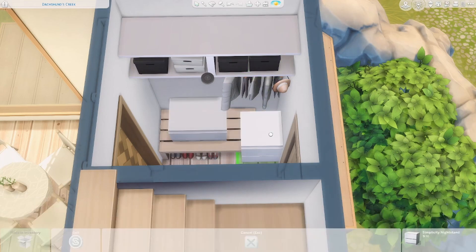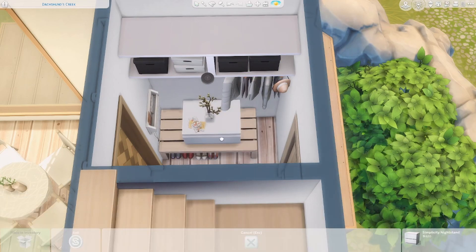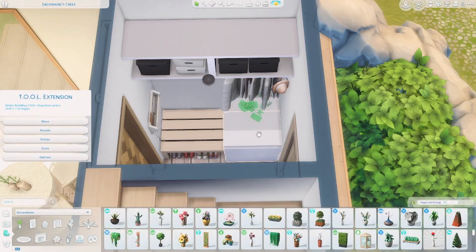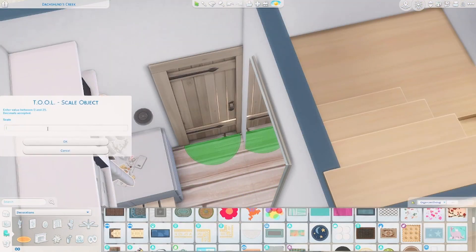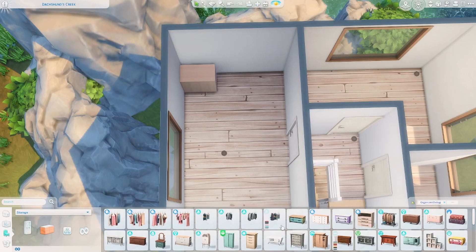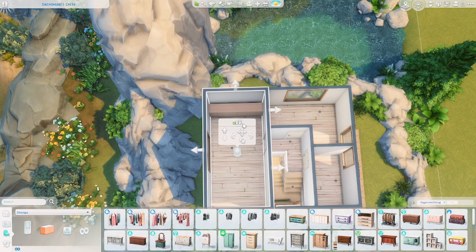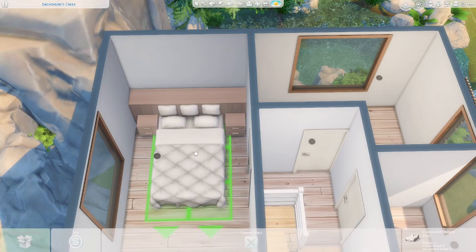I wanted to add in a little entryway area that kind of looked like a mudroom, where you would kick off your snowshoes and make sure you don't track snow into the house. I really like how this little room turned out — I think it's really cute. There's just enough room in the stairs to add a little decor item, so I added in that canvas stack and I think it looked really cute.